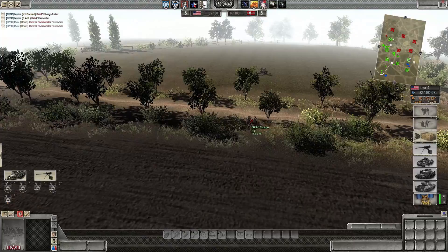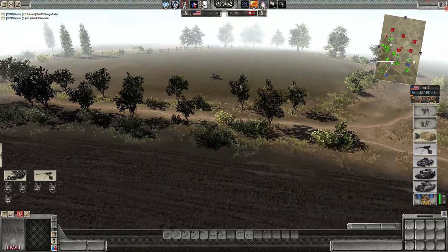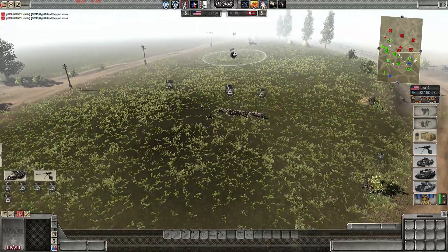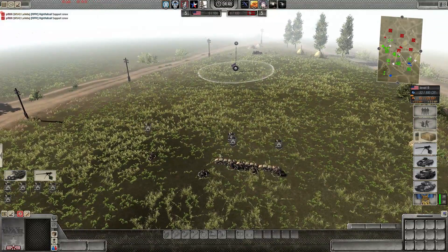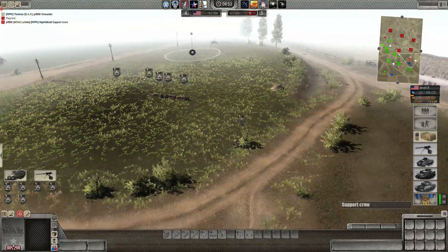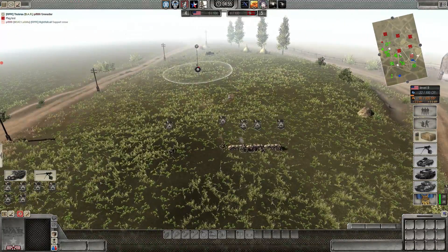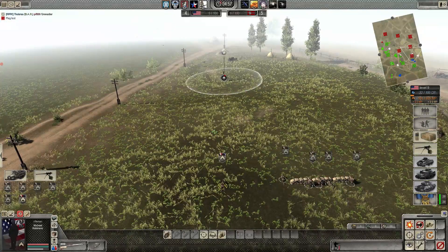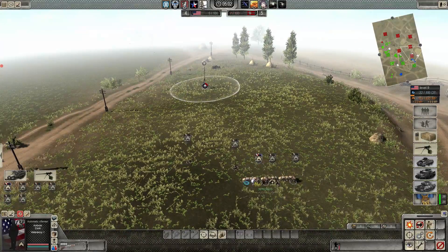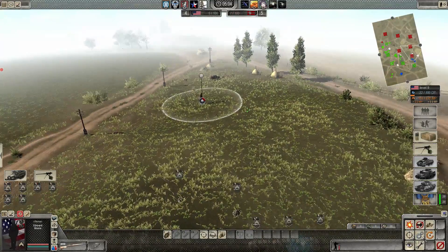Looks like a 60mm mortar is probably being brought up. Thobra bringing up an M8 howitzer, and Ruhl as well — very good support weapon. Our troops not having any line of sight on this side.